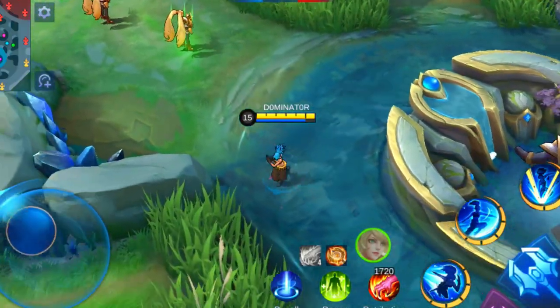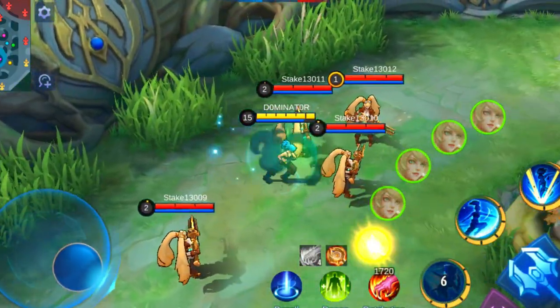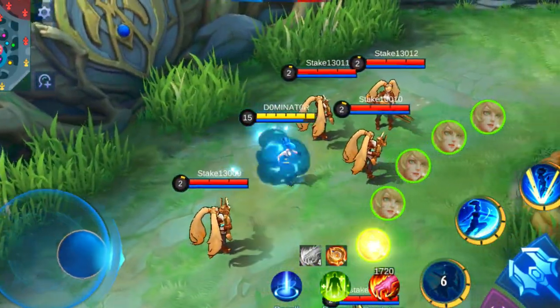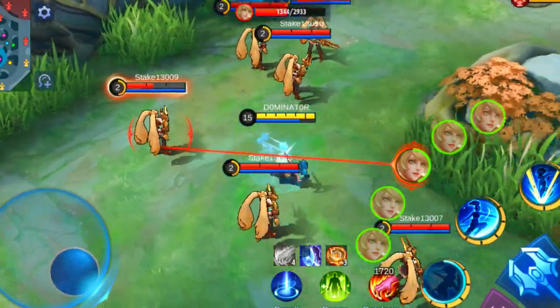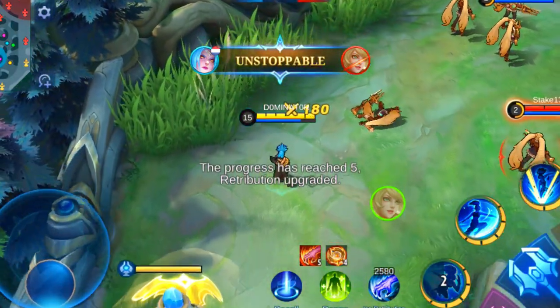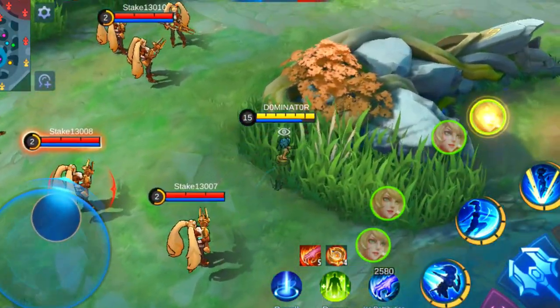By casting her first skill, Karina enters the Dance of Blade state for 3.5 seconds, getting 45% increased movement speed and blocking all basic attacks. If an enemy casts a ranged basic attack against Karina, the enemy receives some magic damage. She also increases the damage of her next basic attack and slows the target by 40% for 1 second.